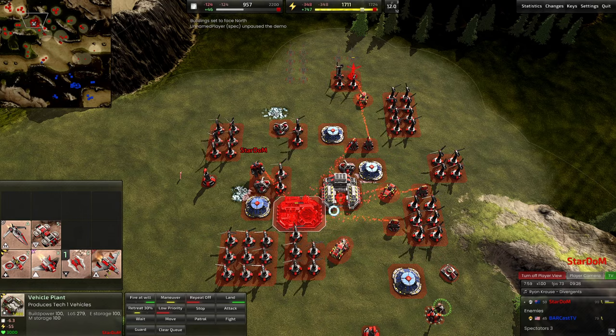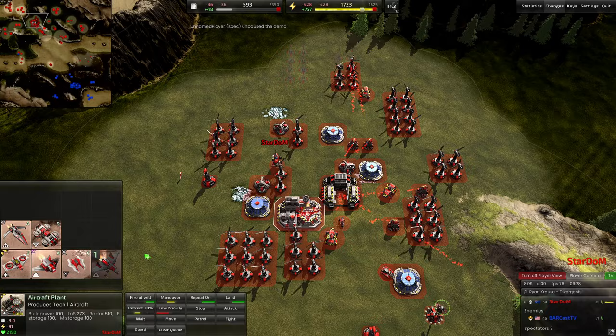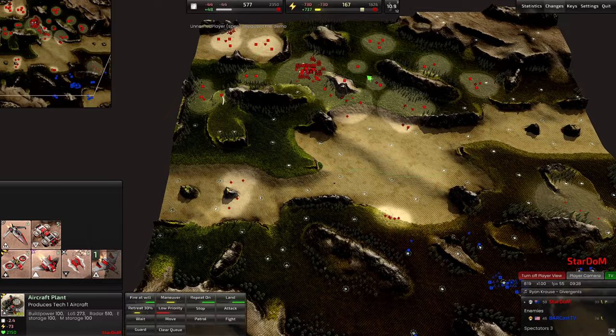So this aircraft plant comes out and we're going to open up with a bomber first — pretty cool. You can kind of get the element of surprise, might as well. He should be moving into paralyzer drone production here, which just shuts down run-bys so hard. They have so much utility and can get around the map so fast. Opening a couple of bombers here is really smart — let's see how many he ends up making.